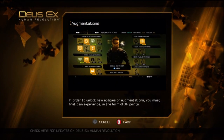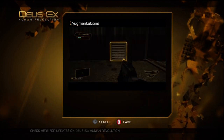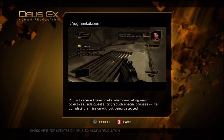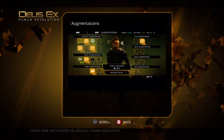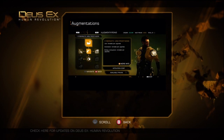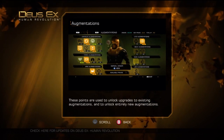In order to unlock new abilities or augmentations, you must first gain experience in the form of XP points. You will receive these points when completing main objectives, side quests, or through special bonuses, like completing a mission without being detected. Once you've accumulated enough XP points, you will receive a Praxis point. These points are used to unlock upgrades to existing augmentations and to unlock entirely new augmentations.